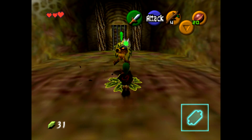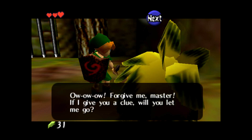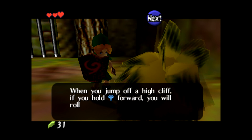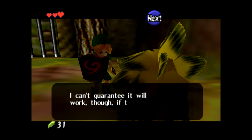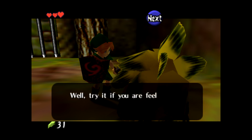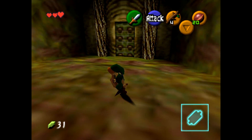Easy fight, if I can actually catch him. We got a lot of work to do here. That's a pretty useful tip — you roll and you don't take any damage. And we got a heart for that.